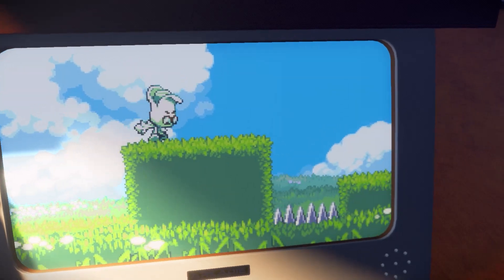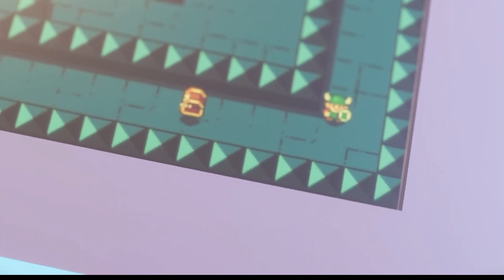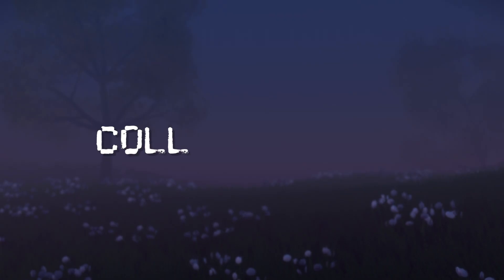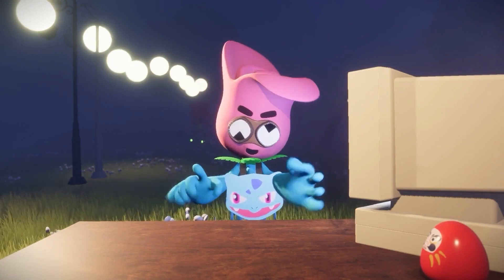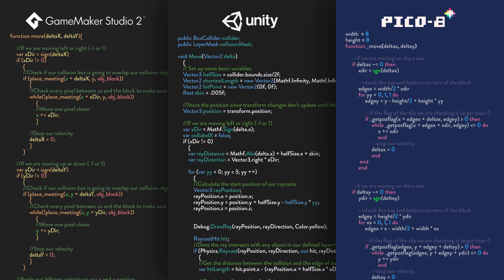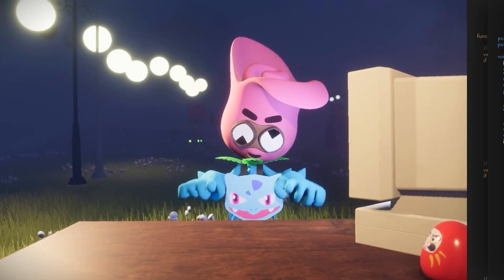Now whether you're making a platformer, a top-down adventure game, or a Pokemon slash Stardew Valley clone that's popular with the kids these days, you're gonna need some form of collision code. I've included my own versions of this code for GameMaker, Unity, and Pico8 in the description below.